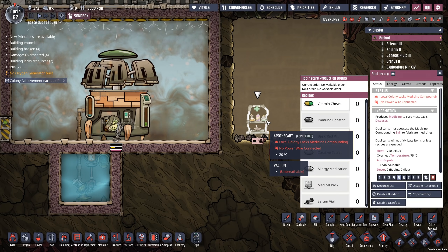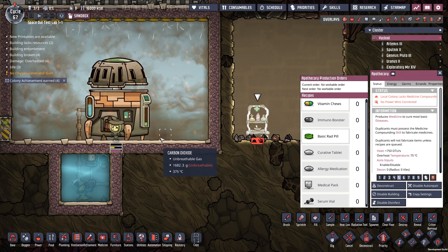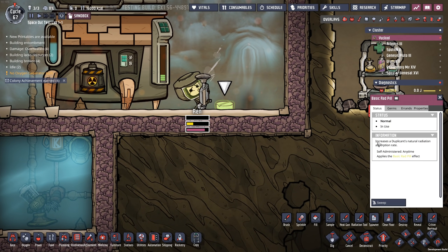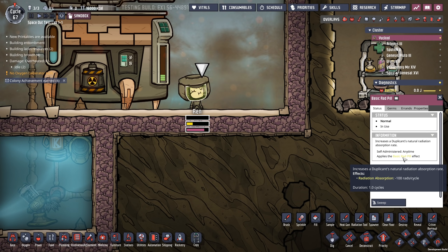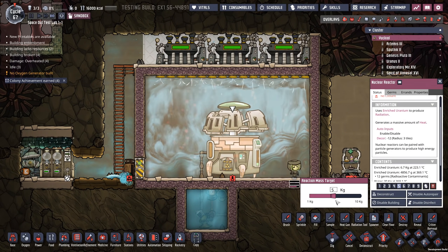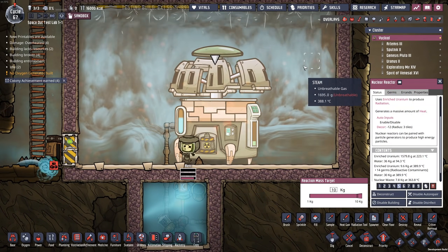I think a lot of this will come together once we can get nuclear waste out and we should see a new set of germs in the game: radioactive contaminants. Looking at the apothecary, there's a new pill that addresses nuclear radiation for duplicants - the basic rad pill. If I put one in there, you can see the information here: it increases a duplicant's natural radiation absorption rate, giving the effect of minus 100 rads per cycle. Let's ramp the reaction up to 10 kilograms and see if it runs faster.